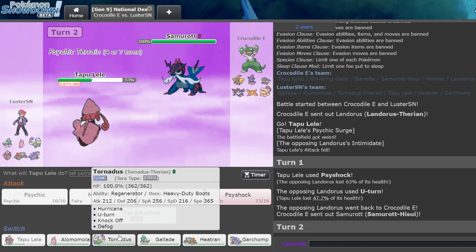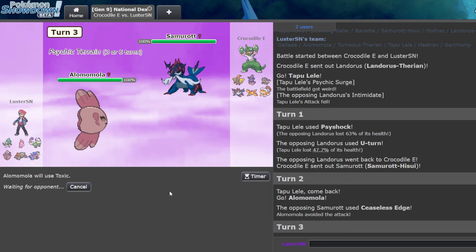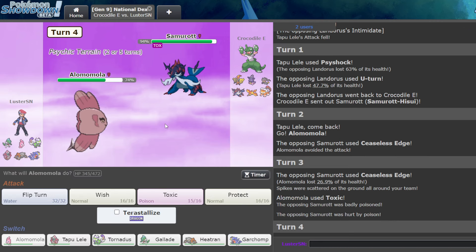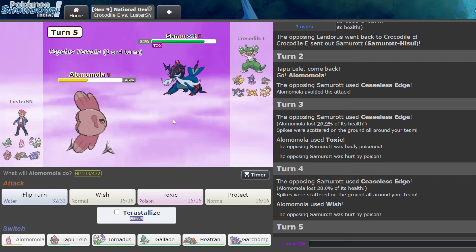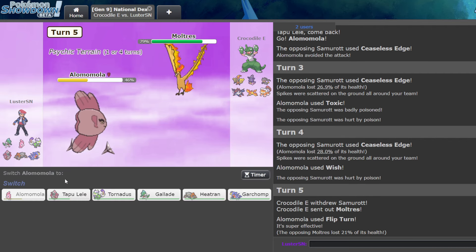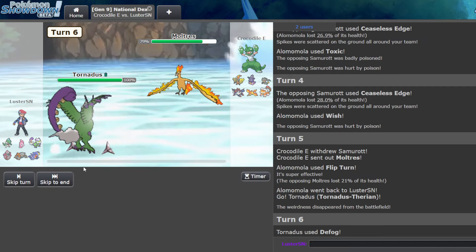This wants to click Ceaseless Edge, right? And they actually miss it, which is great for me — bad for them, obviously. Missing Ceaseless Edge is like the worst feeling because you miss out on a hazard and damage. So that's never fun. I'll just Flip Turn into Tornadus here. I could have gone Gallade there, but now is not the time. Let's Defog these hazards away first.